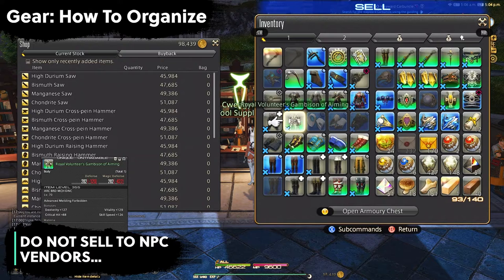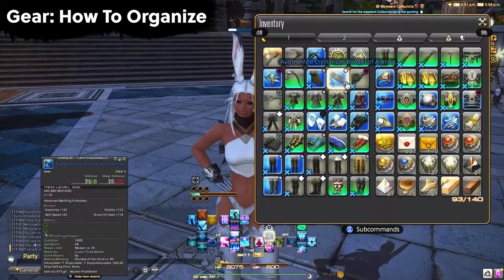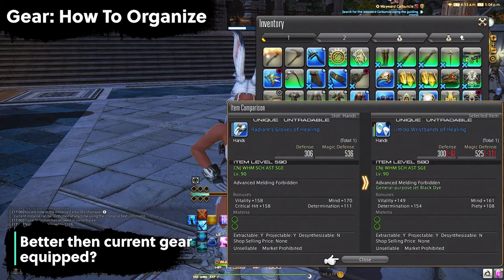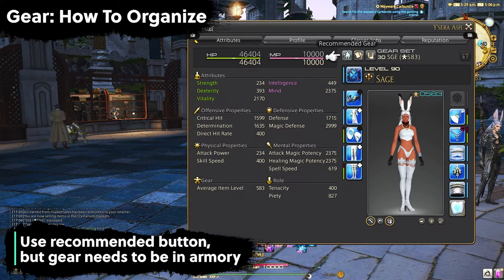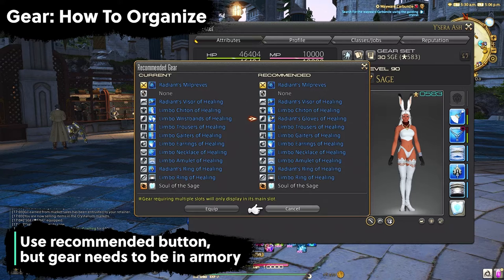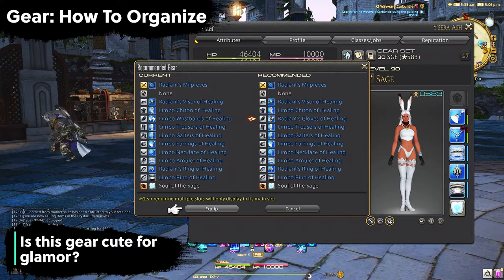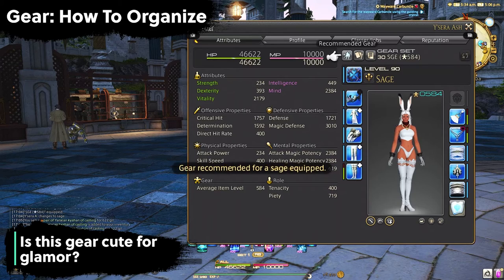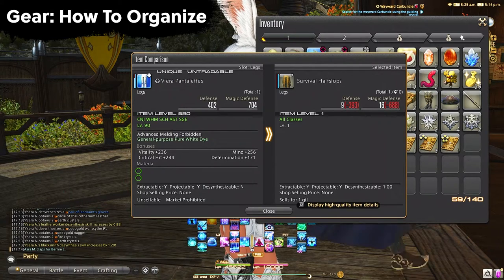First of all, you never want to sell your gear to an NPC vendor — there is always a use for it. The first question to ask yourself is: is it better than my current gear? You can compare using the item comparison button, or hit the recommended highest gear button. Can I use this gear for glamour? We do not equip glamour directly — there is a glamouring system. Make sure if you're going to use gear for glamour that you actually utilize the glamour system and don't just equip a level 1 item with no stats.